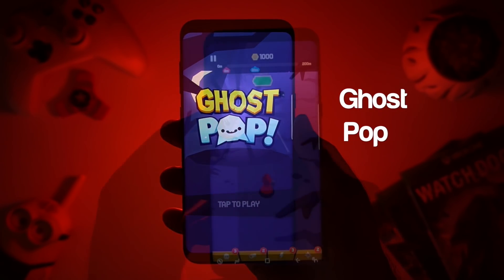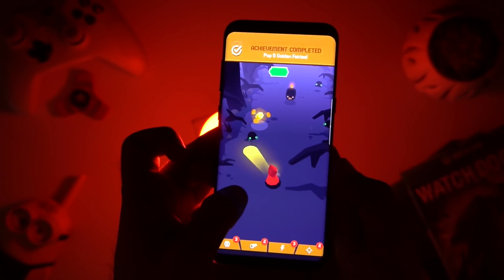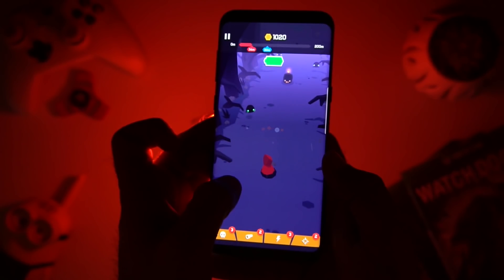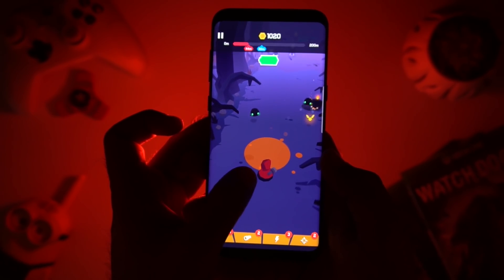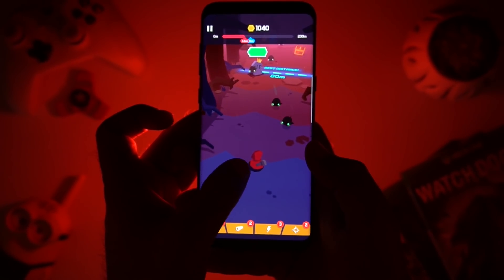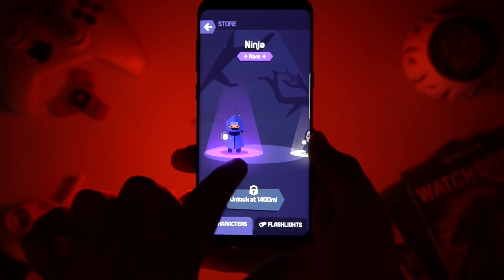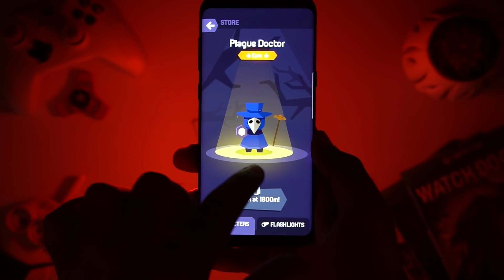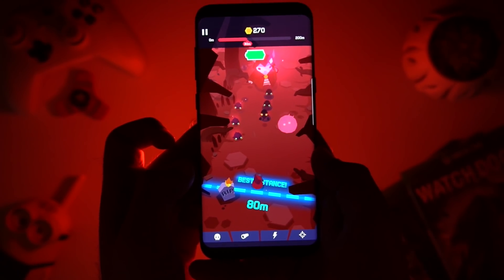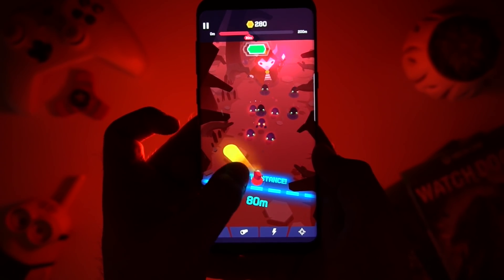The next game in our list is Ghost Pop. In the game you need to pop ghosts with your flashlight along a haunted twisty road. It's a simple one-tap control game where you need to defeat the creatures using your flashlight, keeping in mind the battery which drains quickly on continuous use. There are tons of characters and flashlights to unlock, and you can upgrade your flashlight and battery to increase critical hit chances. Overall, Ghost Pop is a nice, unique game with a good storyline and gameplay.